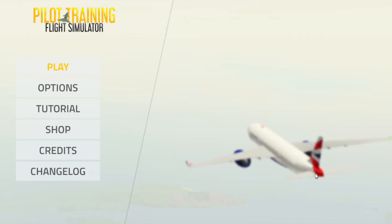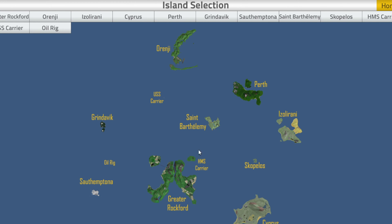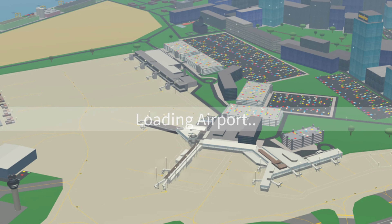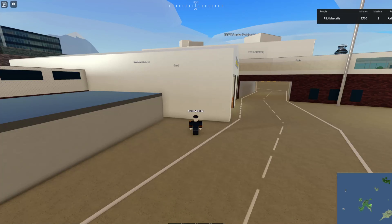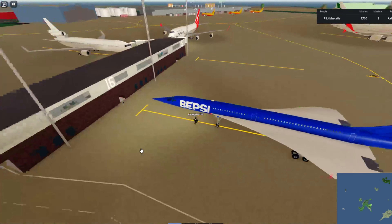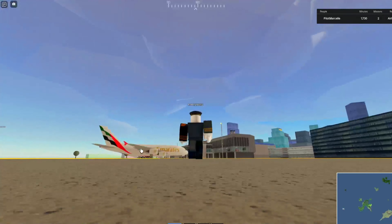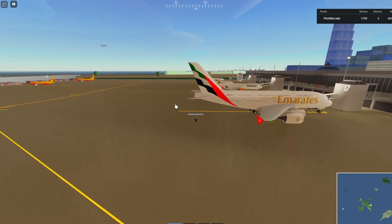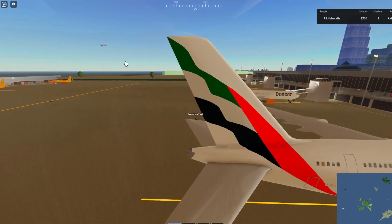I also wanted to show you around the map. You can actually see the new cities there — look at the airport. This is just beautiful. These planes — let's hop inside a 737 and see what it feels like to take off from this place.